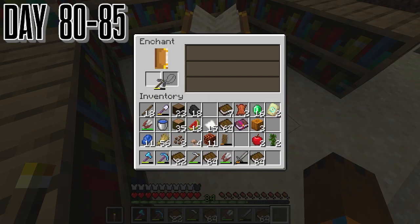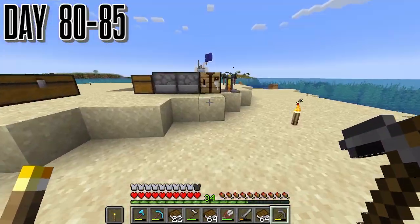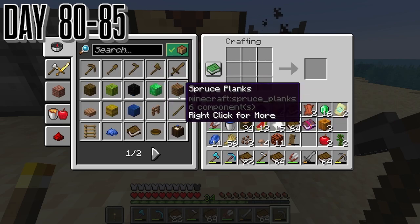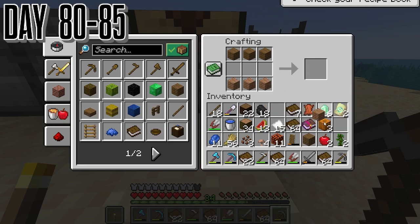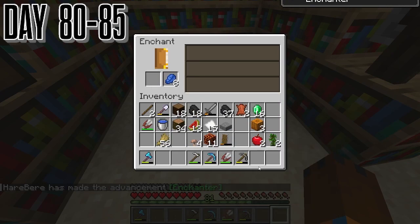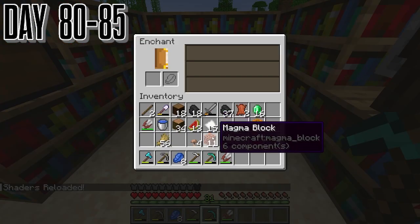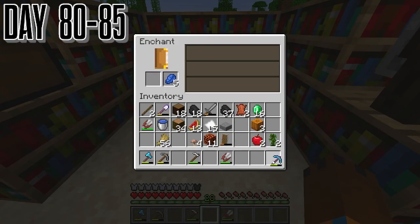We just need to put a little bit more books in there so we can get level 30 and start trying to get a little bit of good upgrades to our stuff. So let's see what we get — at first it's nothing very good, but I check with the one-cost option and we get Fortune Three. We use that grindstone right there and get basically a perfect one. It doesn't have silk touch but right now it doesn't matter.